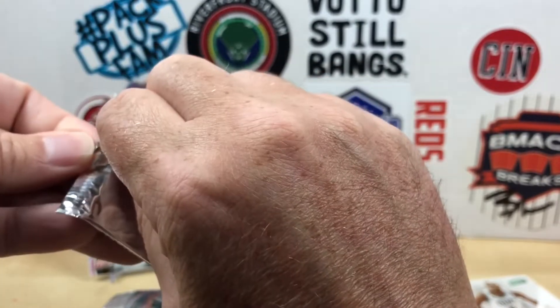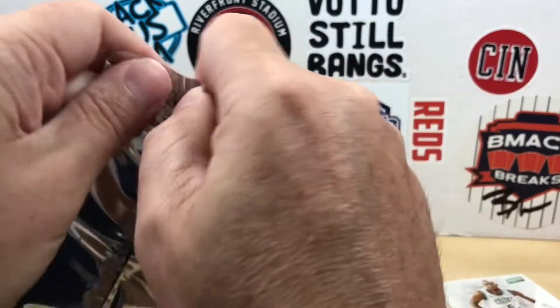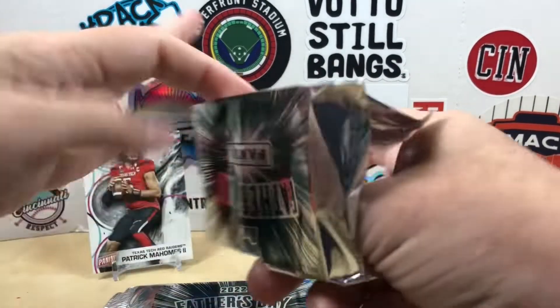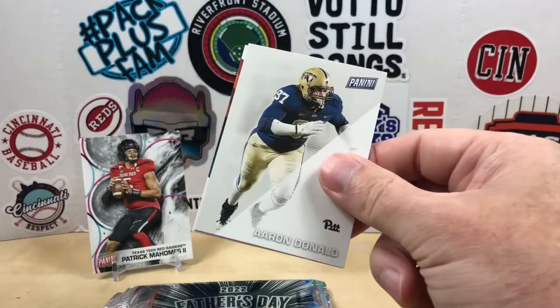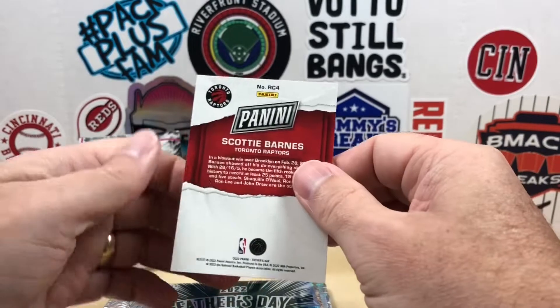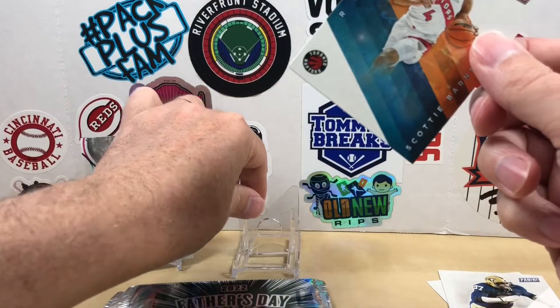Let's get into pack number two. None of these packs felt particularly thick, so I don't think a relic card is going to be implied, but you never know. Pack number two starting off with Aaron Donald, and then we have a Scotty Barnes rookie. I'll take that!